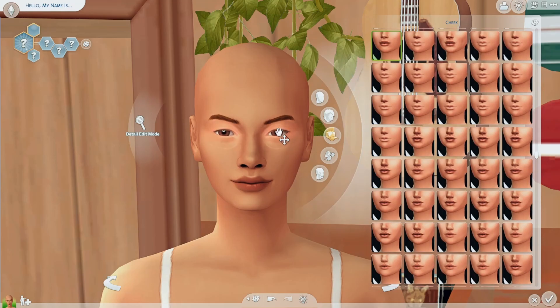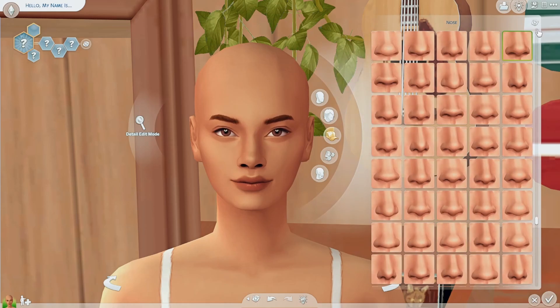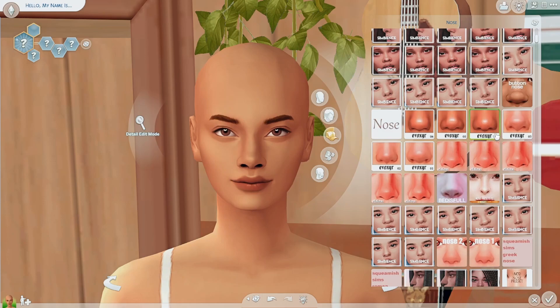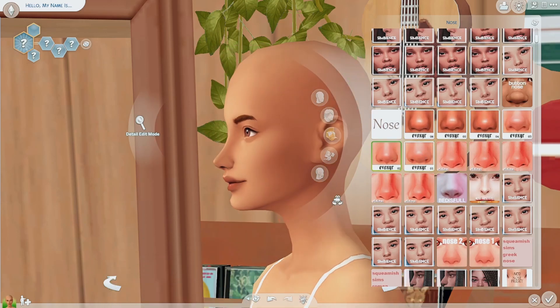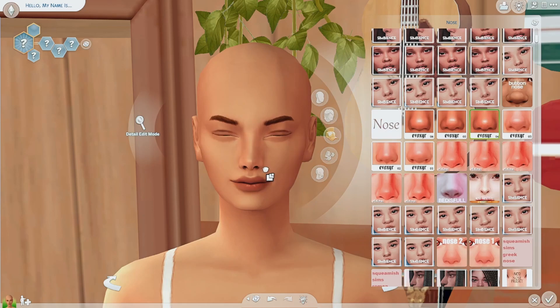For eyes, I've been really liking this one by Go Pulse Me — it's eye preset number one. It's just a really nice almond shape and I really like it. For nose, I really like these by Evoxyr. I think they're so cute, they have a really good shape. I'll go for number four today and make it a little bigger and wider.